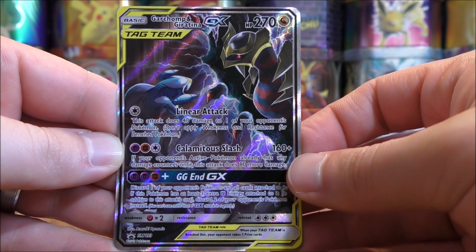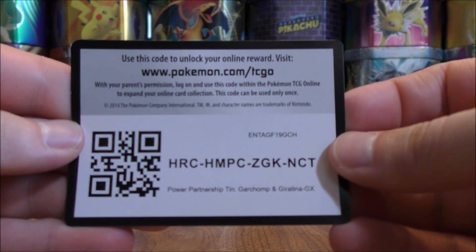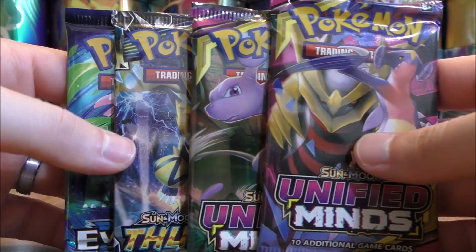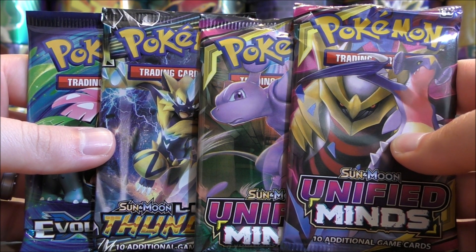A pretty competitive card, which can be used with Malamar. The online TCG code card, the metal GX marker — a heavy duty marker — and then the four booster packs: two Unified Minds and then one each of Evolutions and Lost Thunder.